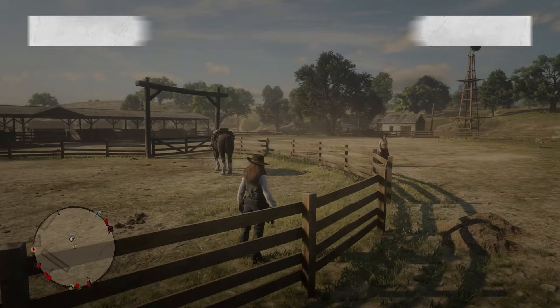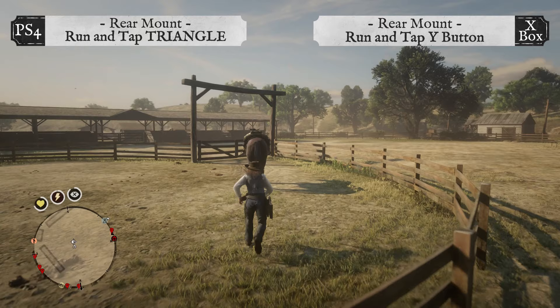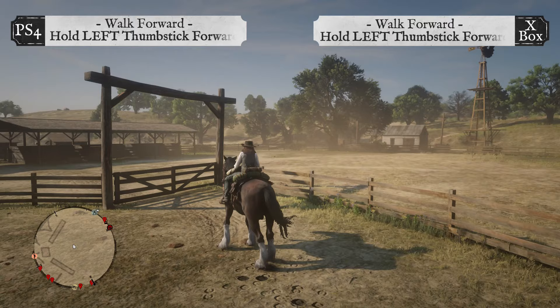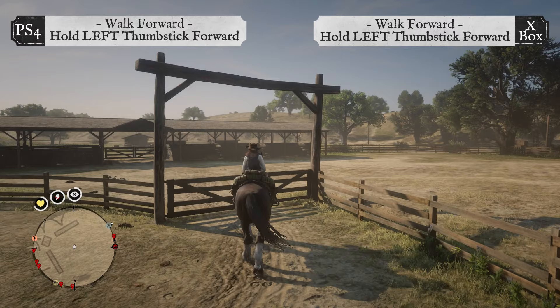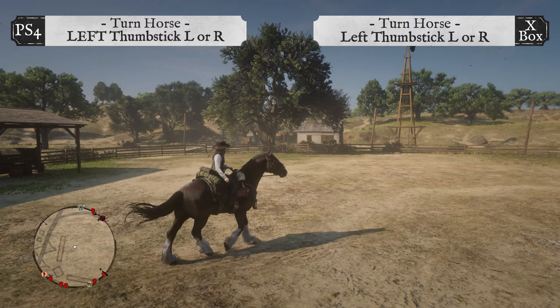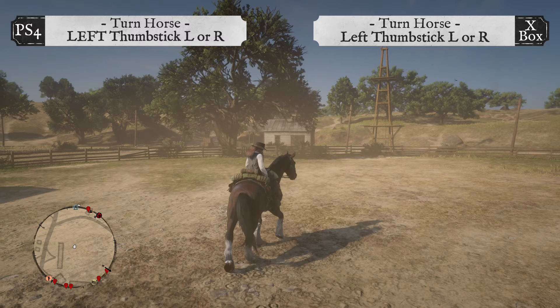You can also rear mount your horse on the go by running directly towards the back of your horse and tapping Triangle on PS4 or tap the Y button on Xbox. To walk your horse forward, hold the left thumbstick forward on both PS4 and Xbox. To turn your horse, move the left thumbstick left or right on both PS4 and Xbox.